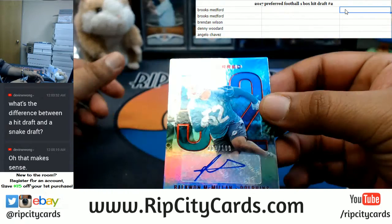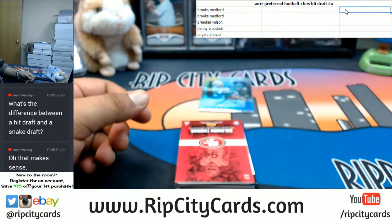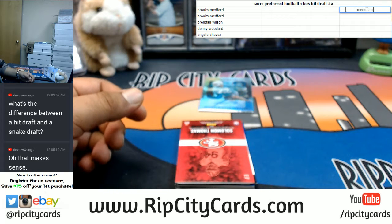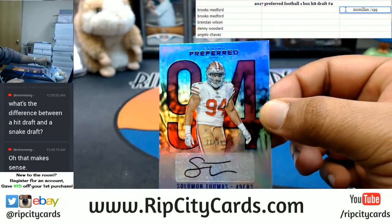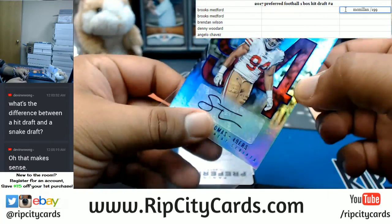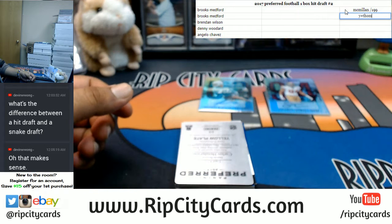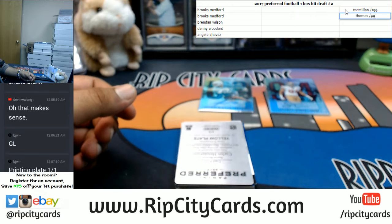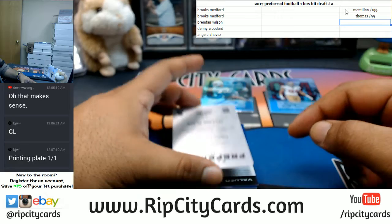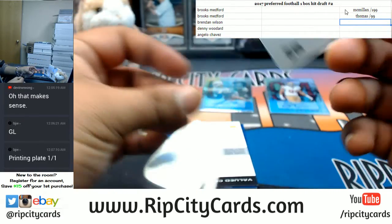Welcome back. Raekwon McMillan yet again for the Dolphins — he came out in the last box we did. Number 2, 199. We have Solomon Thomas, 1099, for the Niners. You see it already, right? I did say a 101. I should have been a little bit more specific. So it looks like your boy continues to be right on this kind of stuff. A101 — I just did not specify what it was.